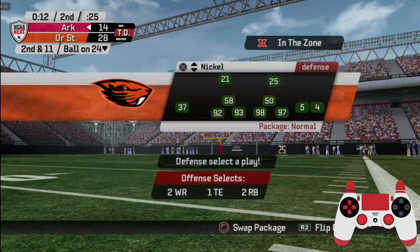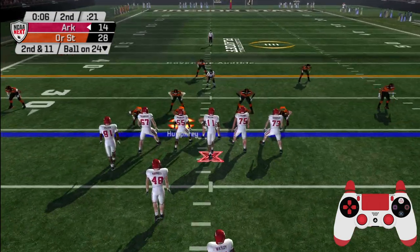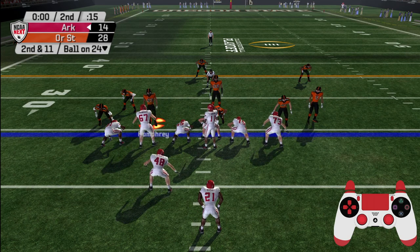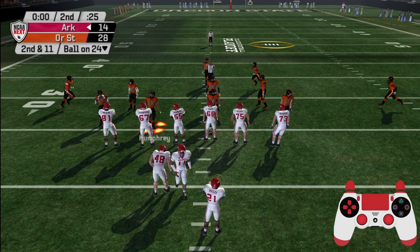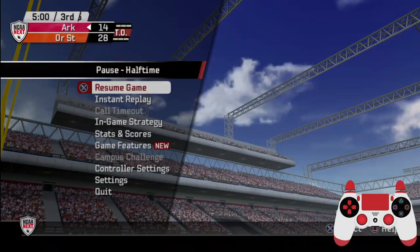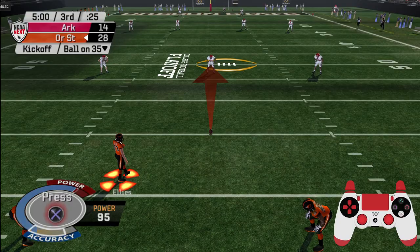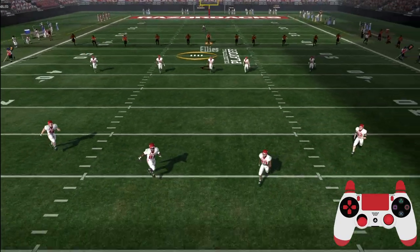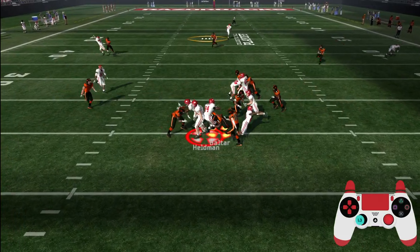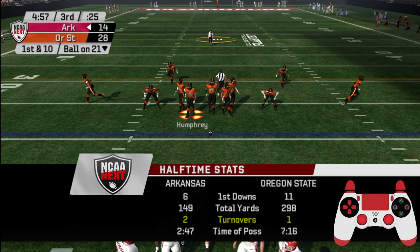They'll wrestle him down in the backfield — they might want to run away from that guy next time. Second down and 11, ball on the 24. And we've reached halftime. Oregon State got the ball to start the game so they'll be kicking off to start the second half. Number 84 takes it at the four — they'll get the ball here at the 21.